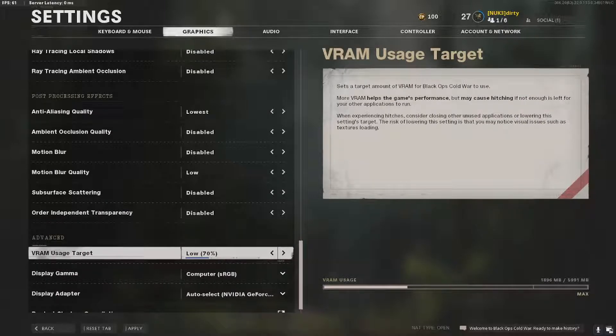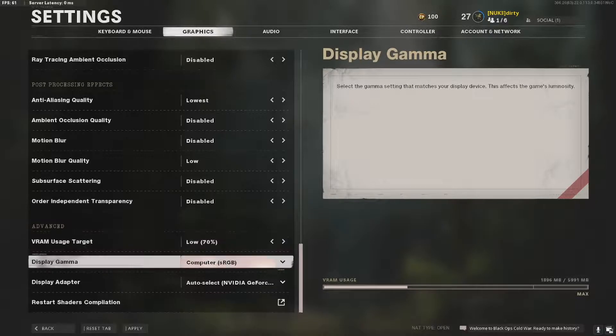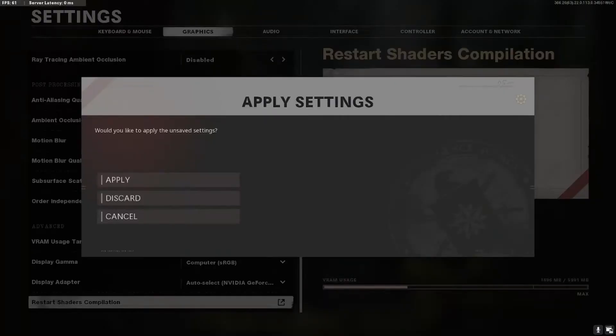You can actually go into the game files and turn the render resolution down even lower for more frames. You can bring it down from 70 percent all the way to around 50 percent. If you want more frames, try that out. Let me know in the comments if you want a tutorial on that — I'll go ahead and do that for you guys. That's it for the video, thanks guys.